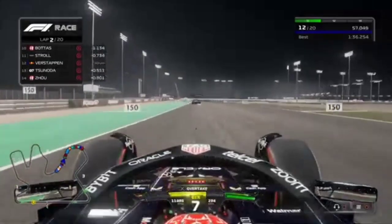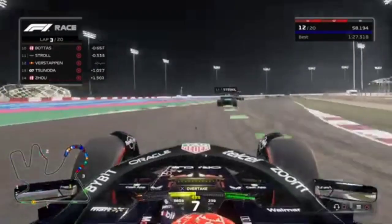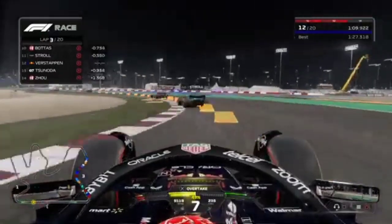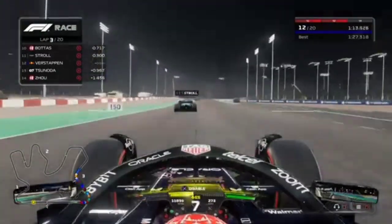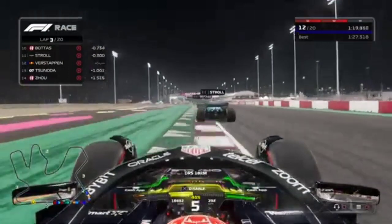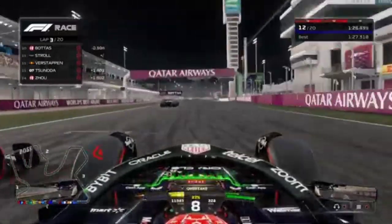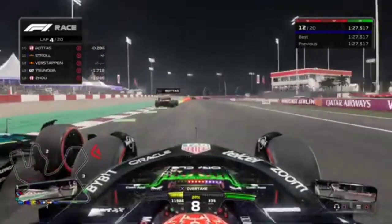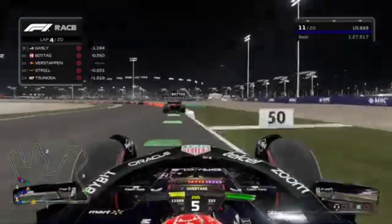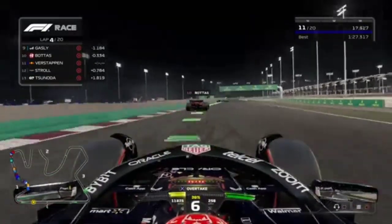We're in lap three, behind Stroll — the Canadian in the Aston Martin — and Bottas behind him. We're not close enough to maneuver yet, but we have DRS and are using the battery. Good exit out of turn 16. We go for the inside on the Canadian and brake late. We squeeze him out on the outside, moving up to 11th place.